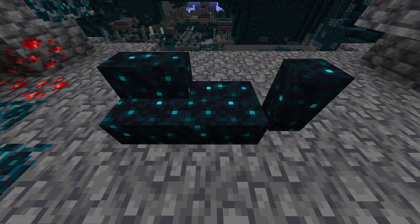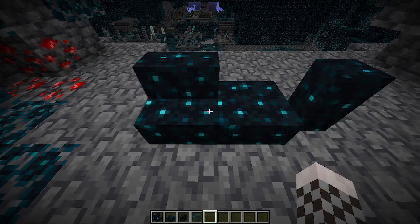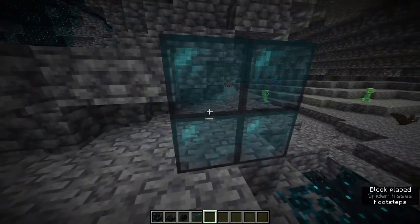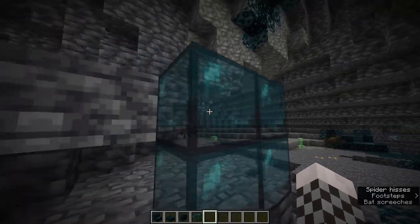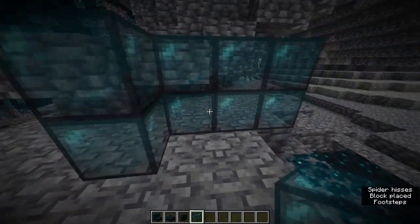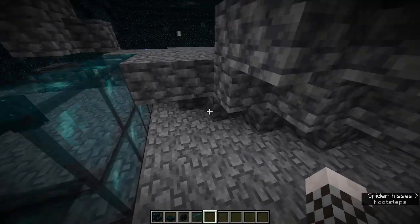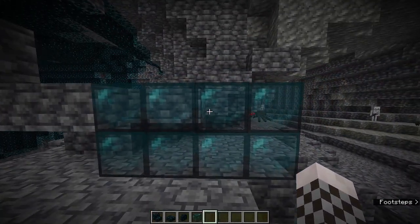In this mod they have also added sculk stairs, slabs, and walls, which is kind of just cool. And they also added echo glass — you can probably make this out of echo shards, I'm not fully sure. It has a very nice sound and a cool look, and I do wonder if it actually does something beyond being a decoration block.